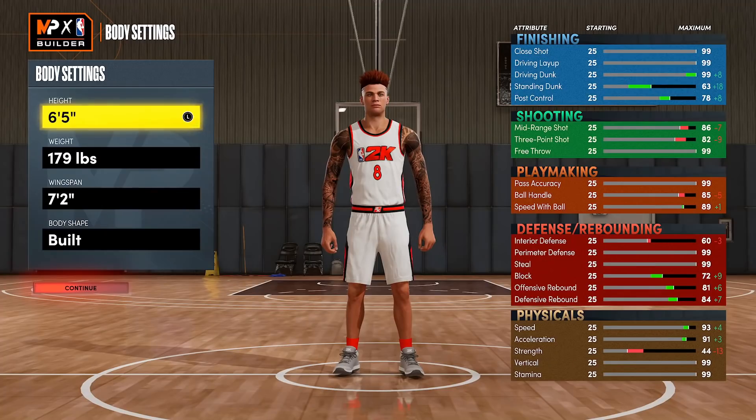Next up, we're going to talk about badges — but first I want to talk about specific heights for lockdown builds in 2K22 Next Gen. A lot of people on YouTube advocate for smaller lockdown builds to negate Mismatch Expert, where the taller you are as a defender, the less contest you get. I don't believe that for a second. I feel like being a small defender doesn't actually equal good contest ratings. The taller you are, the better the contest is — especially on the jump contest.